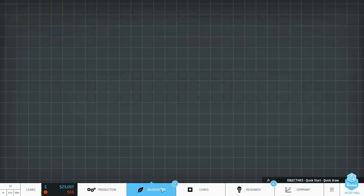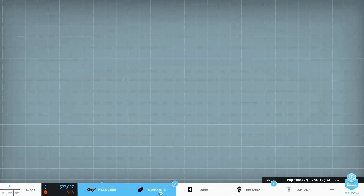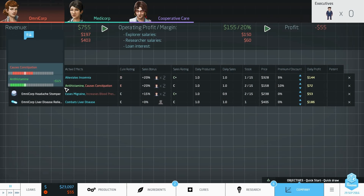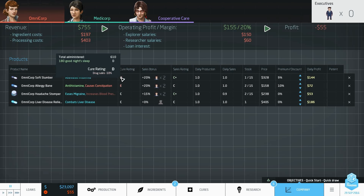Do we have relaxants? I don't know what the families are, to be honest. Relaxants, anti-histamine... oh, we are! We are making anti-histamine. Anti-histamine, E rating, and insomnia, which is a D rating.